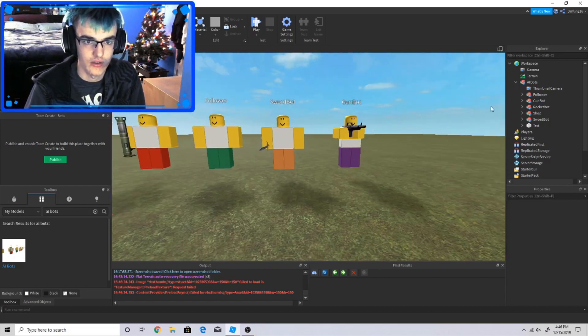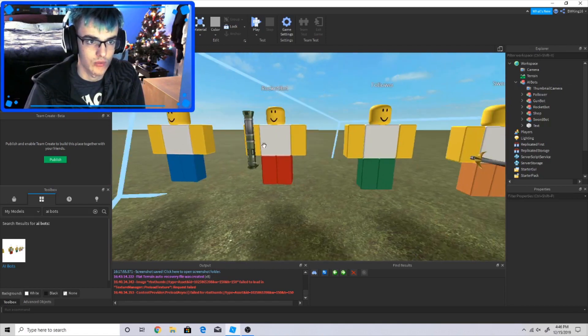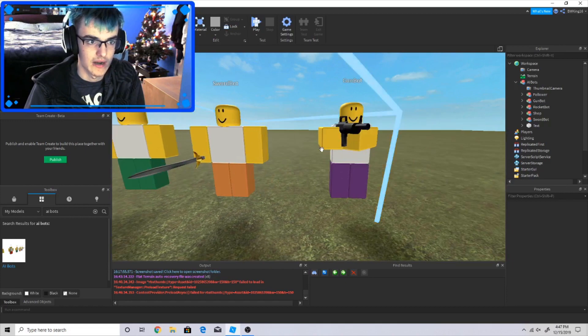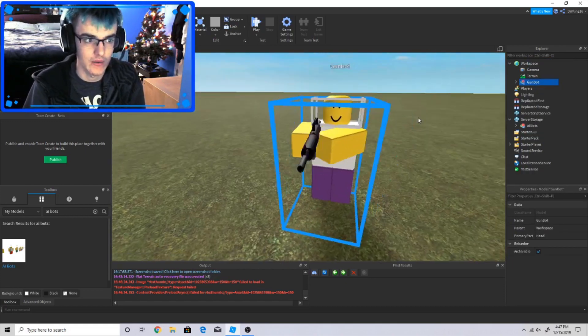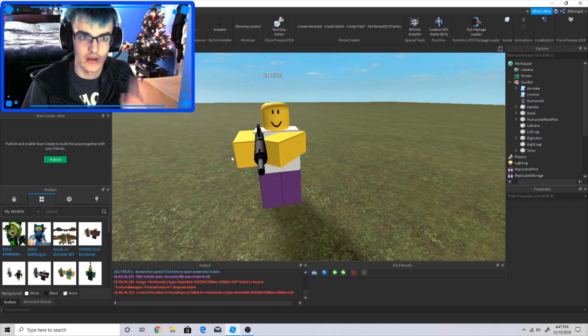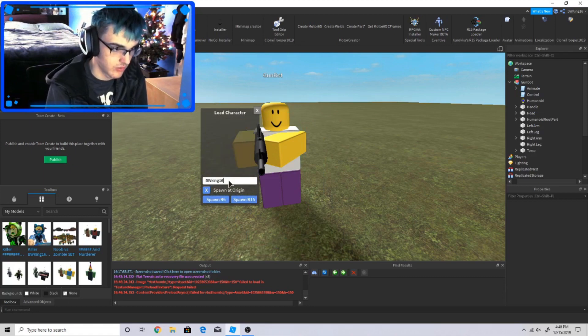This pack of AI gun bots consists of a shop bot, a rocket bot, a follower, a sword bot, and a gun bot. The thing we'll be focused on today is the gun bot. So first things first — how do we customize them?